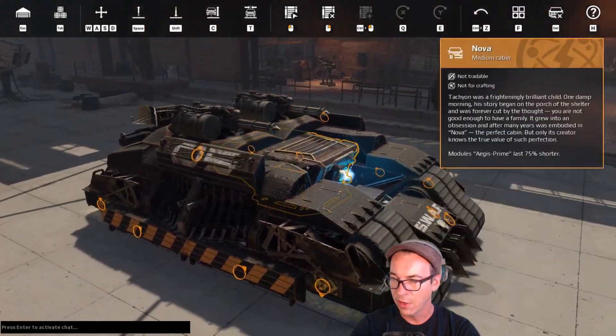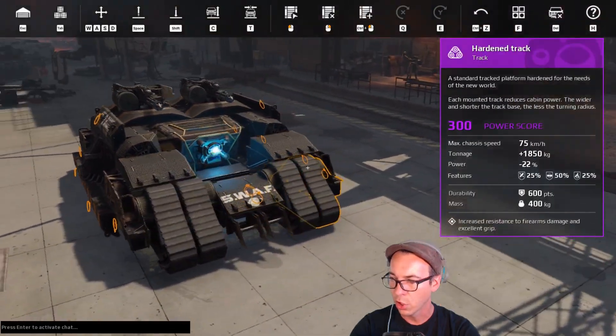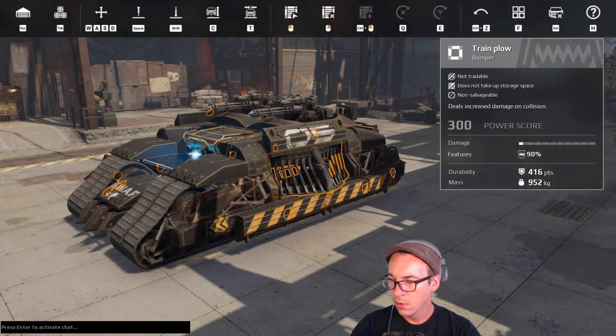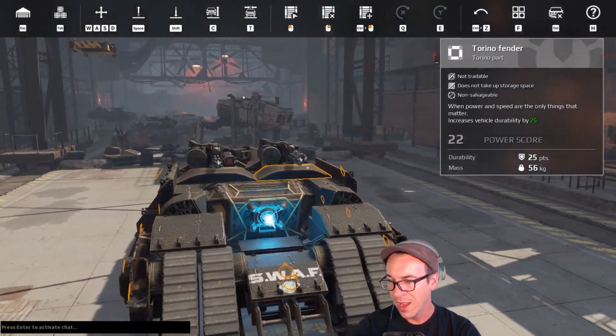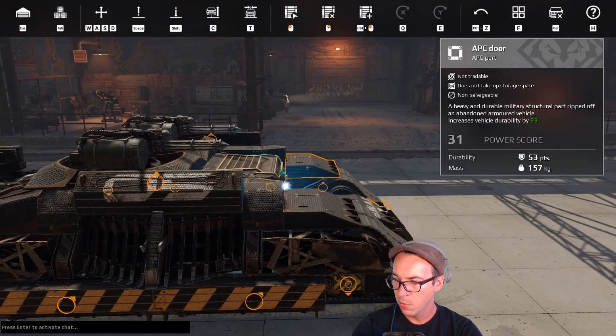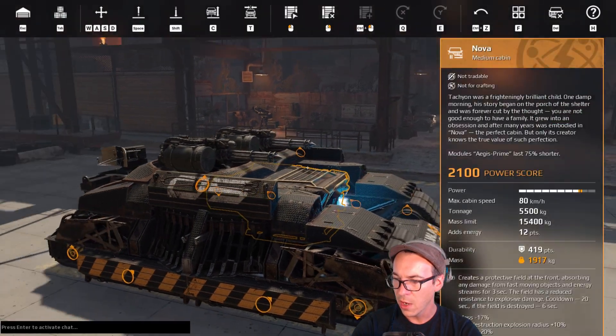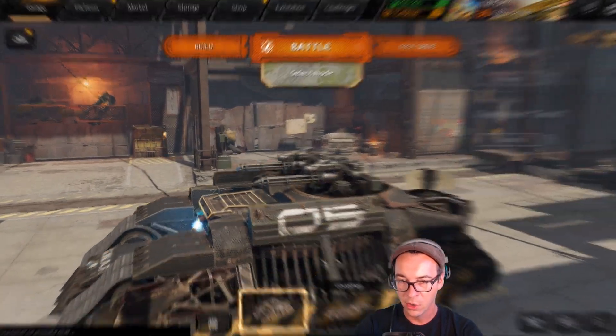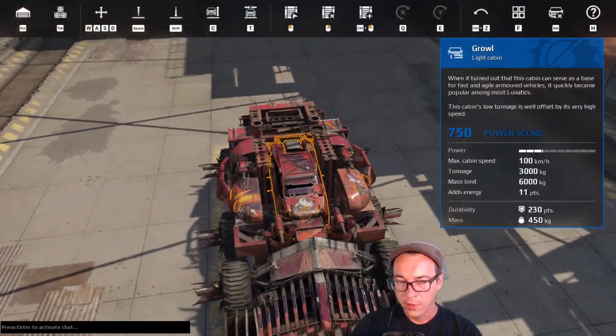Wheels have no maximum speed, which is a nice bonus. Engines and co-drivers can also affect your maximum speed. So if you want a movement part for its perk rather than its speed, decide on a build-by-build basis what movement part is going to synergize best with your cabins and weapons.